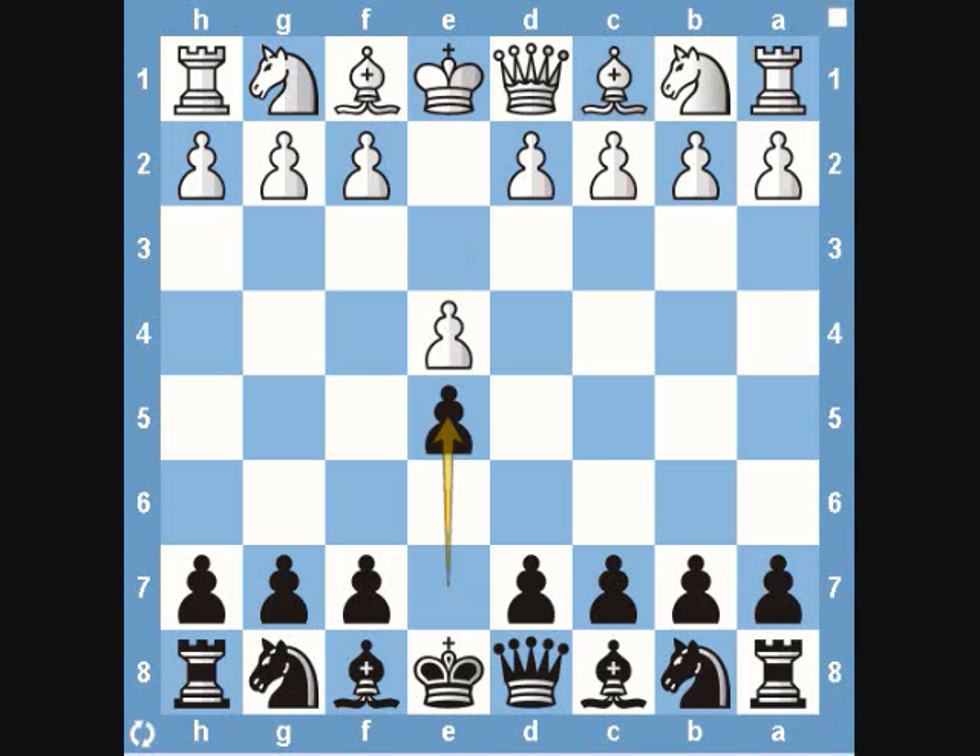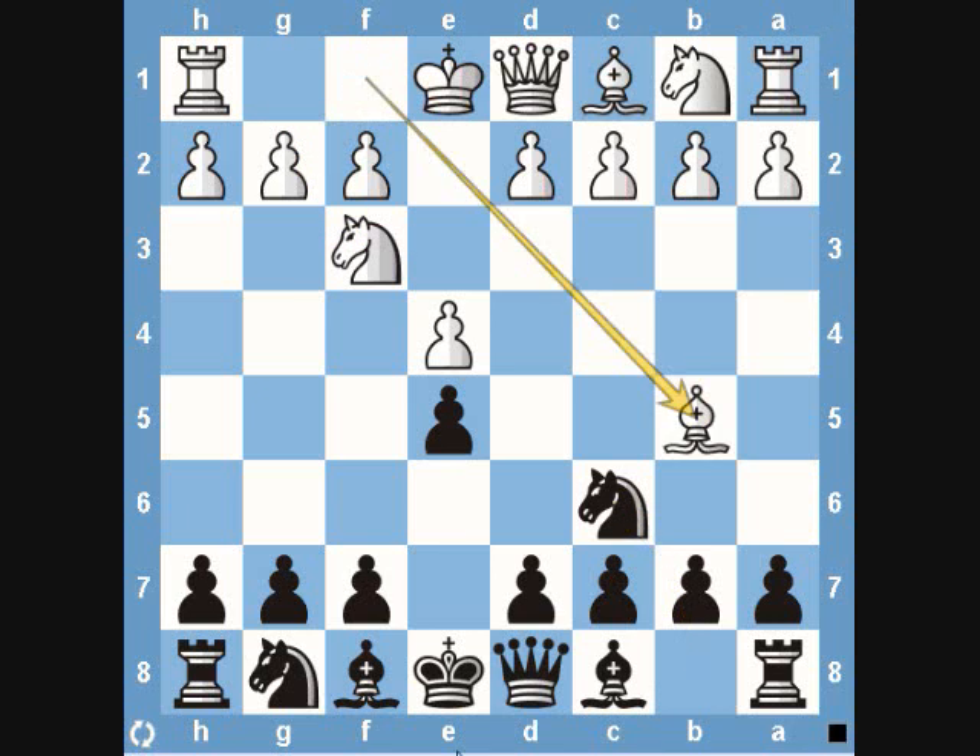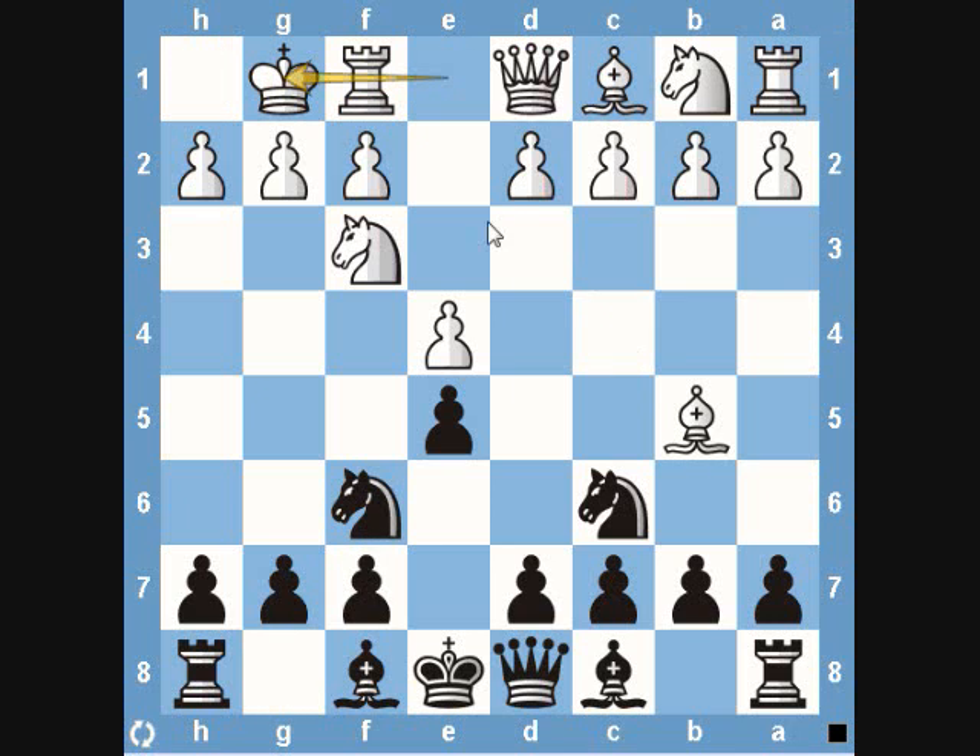Ruy Lopez starts with pawn to e4, we respond pawn e5, white develops his knight, we continue knight c6, white brings his bishop to b5 attacking our knight, we're going to bring our knight to f6, and white's going to castle. A lot of beginners wonder why white castles here rather than bringing his knight to c3 to defend his pawn. Technically, the pawn is defended — after knight to e4 capturing, the rook can come to e1 and white gets the material back. So especially in higher level play, you'll see white simply castle, and that's what we're looking at today.